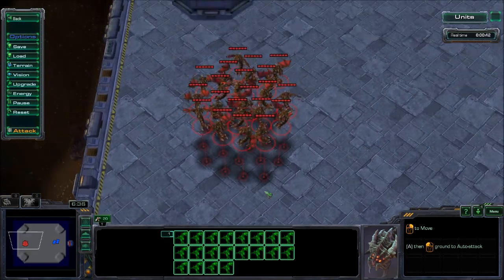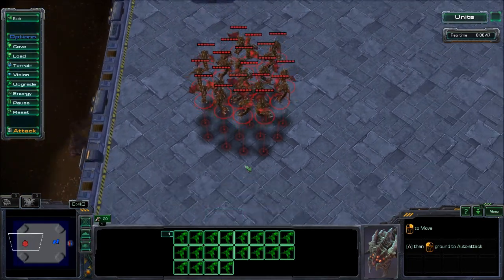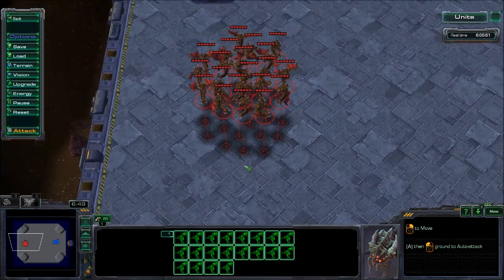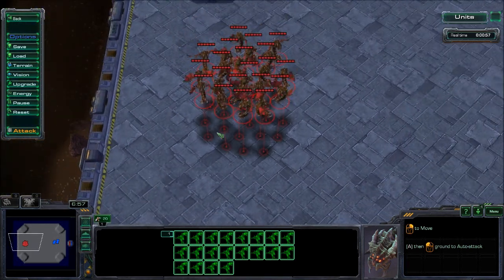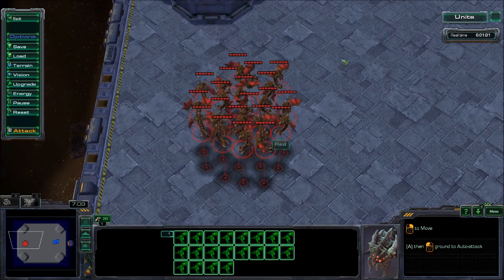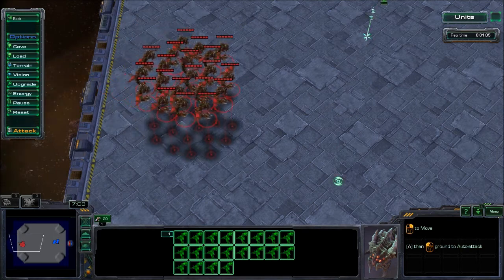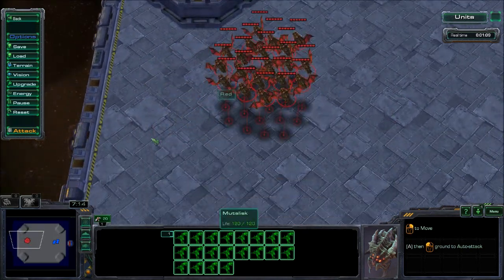Those red circles are basically the hitbox — the visible unit model itself is not the hitbox. So if you're using Infestors and want to Fungal Mutalisks, don't aim at the actual Mutalisk model — aim at those little red circles, because that is their actual hitbox. Now with the magic box, if you click anywhere outside the magic box, those Mutalisks are going to stay in that spread formation no matter where you click.